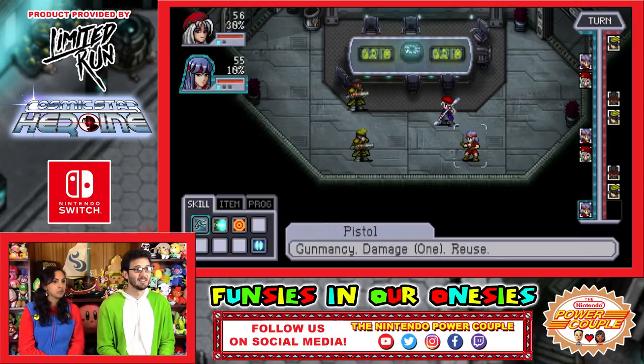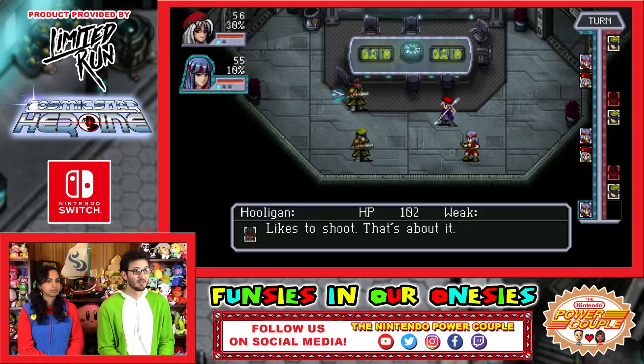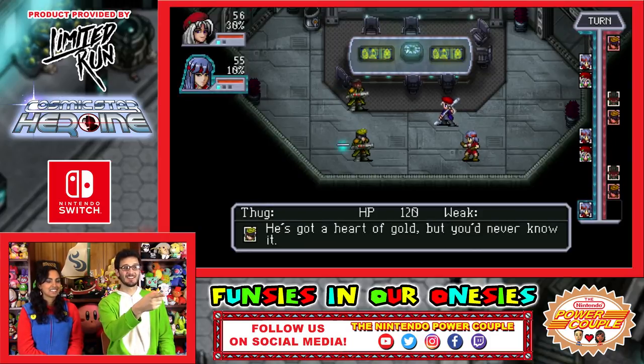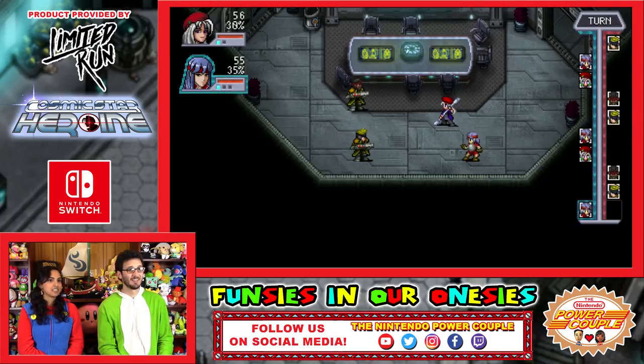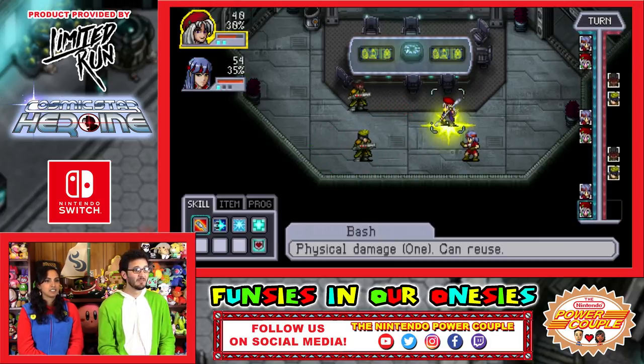Let's see what her moves are — damage, she has a heal blaster, and the recharge. I like that Hooligan likes to shoot — he's got a heart of gold but you never know it, he's a thug. She's very powerful — she only took one damage on that. She's strong.